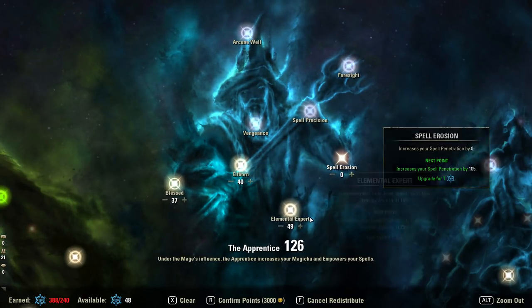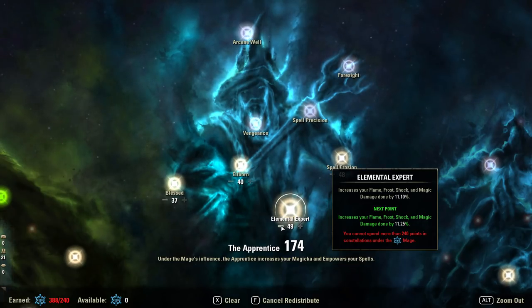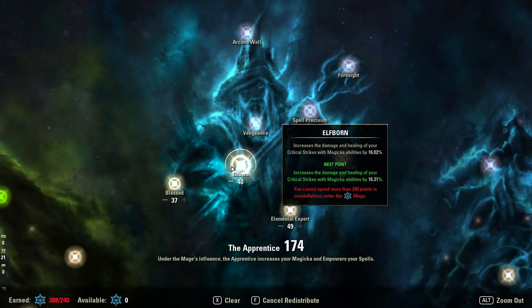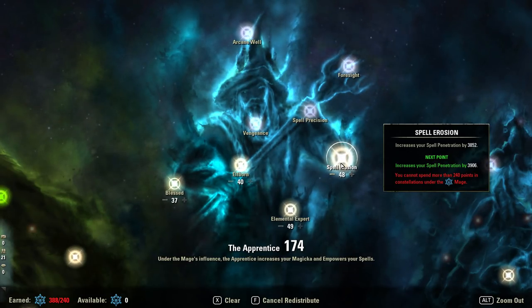Unfortunately Elemental Expert and Spell Erosion gets a little trickier — this is going to be pure testing. I'll show you the scaling numbers, but the only way to know is to pick any target and test your damage against them. If you do more damage with more pen rather than Elemental Expert, keep the pen, and vice versa. Just note that if the difference is very marginal, neither penetration nor crit will be impacting shielding builds.